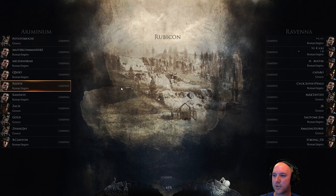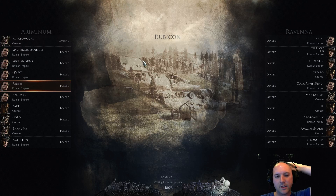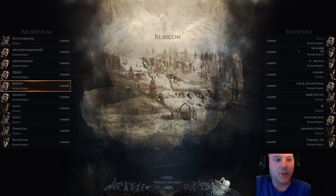We have a ton of this type of commander on our team, which should be interesting. These are all different players. It looks like we have no AI on either team, which is good — ten on each side. Each person has three units, so 30 units out on the field. They have some basic telecasting abilities where you can draw lines and arrows to show teammates where to move.